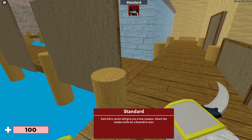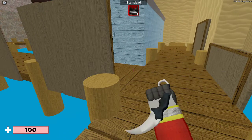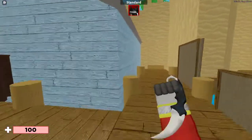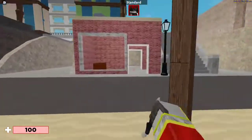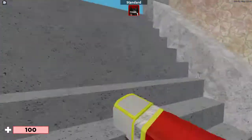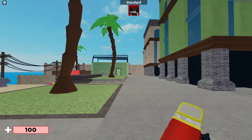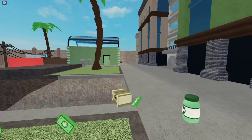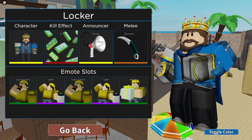So the first one is my favorite — it's the Karambit. When you hit someone, you can spin around and do other stuff with it if you press inspect, which is F. And yeah, that's the first one.